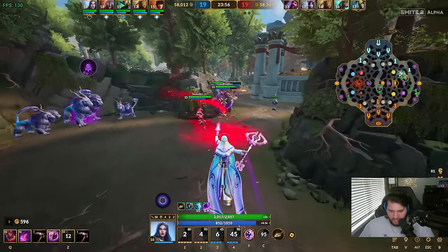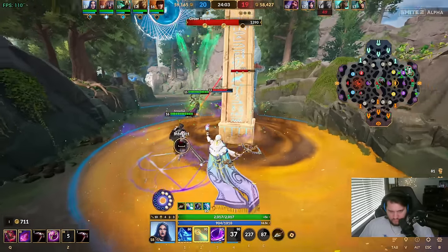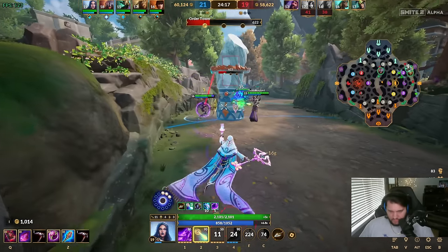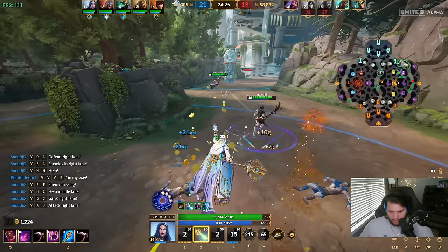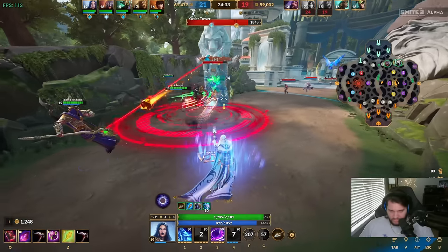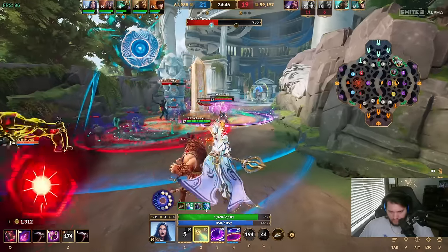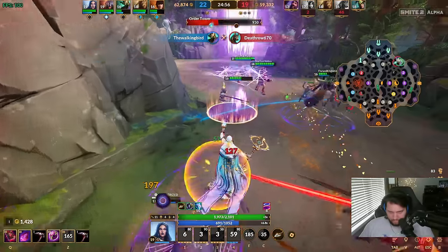Did you see my burst damage? My shield did 400 damage to him! I'm detonating. Double shield ready to go for my next ability cast - I'm just gonna use it here. Oh, it doesn't work on towers does it? Come over here!